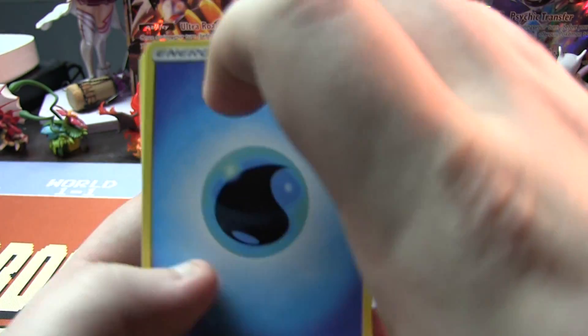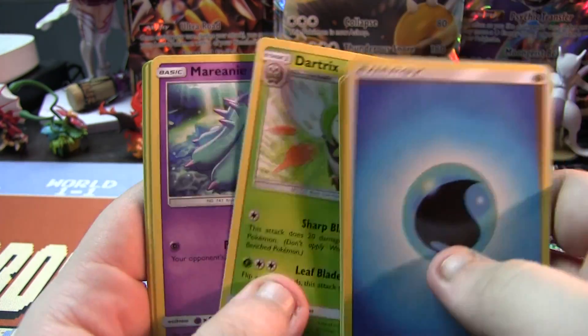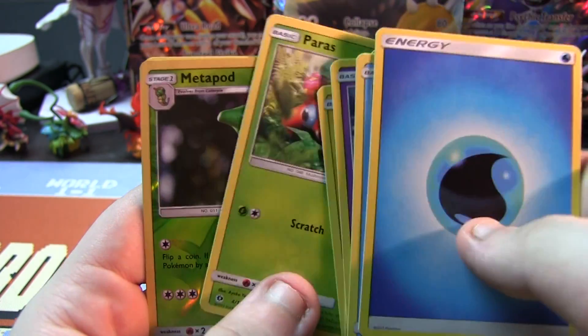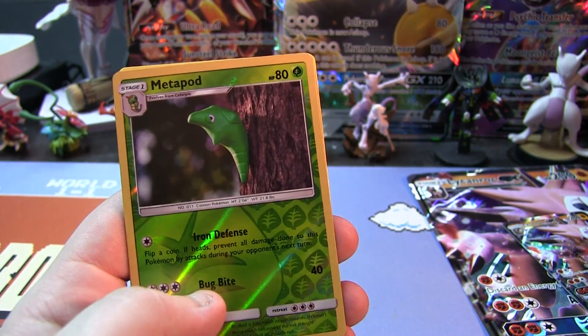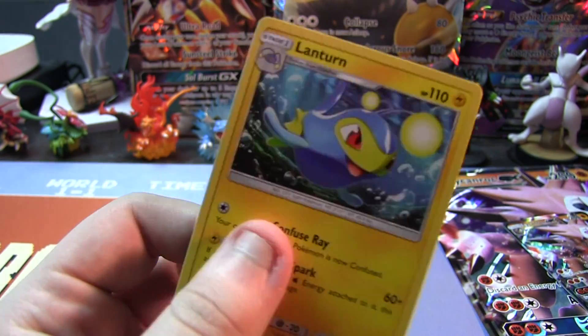Alright. We have a Water Energy, Wishiwashi, Rowlet, Dartrix, Minior, Roggenrola, Alolan Rattata, Chinchou, Paras. Reverse Holo is a Metapod and a Lanturn, regular rare.